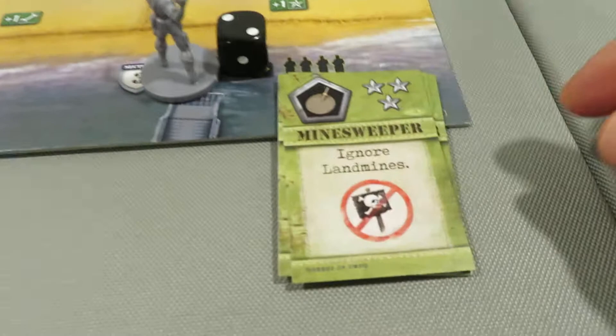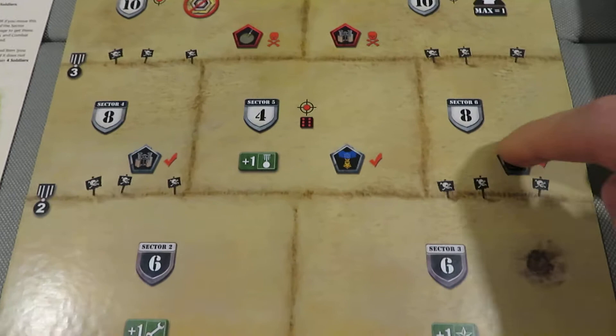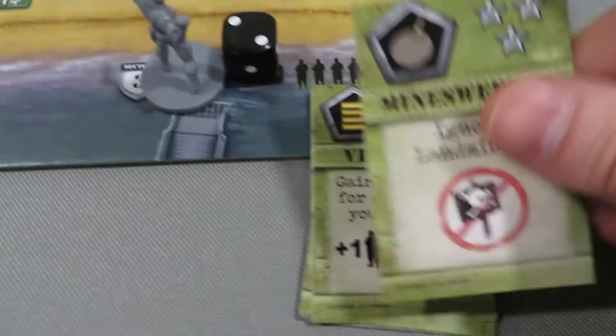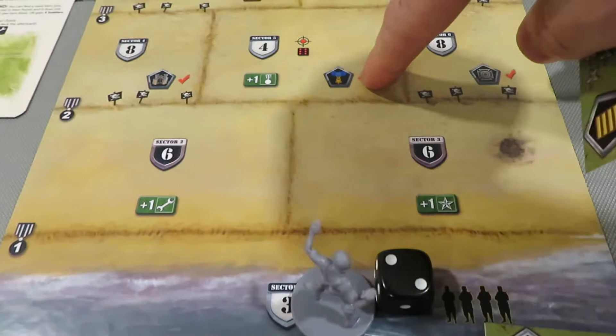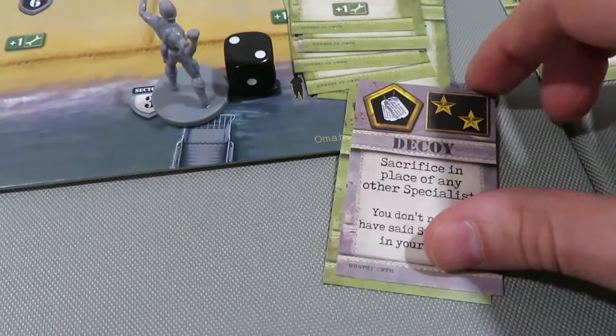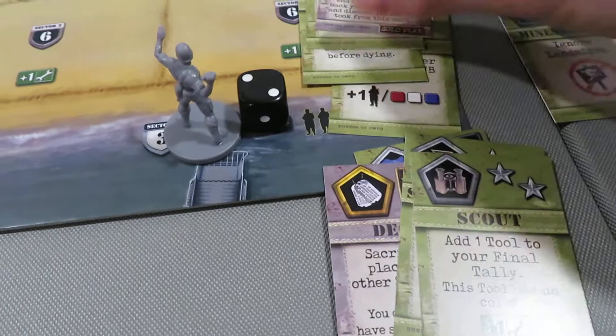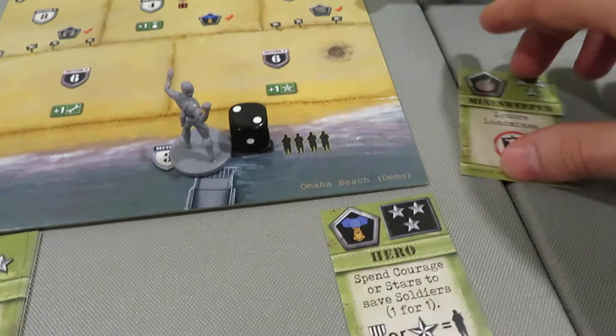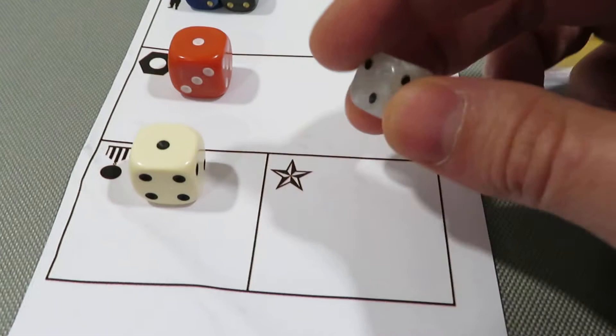Now we're going to go into our deck and pick something up. We know when we head up the beach we're going to need one of these three required. We also probably want mine protection if we go to the outside edges. Let's see - corporal, lieutenant, sharpshooter, scout... the hero: spend courage or stars to save soldiers. Let's do the hero! We're going right up the middle - might be a little aggressive but we're going for it. That's going to cost us three stars, so we take our stars down to two.